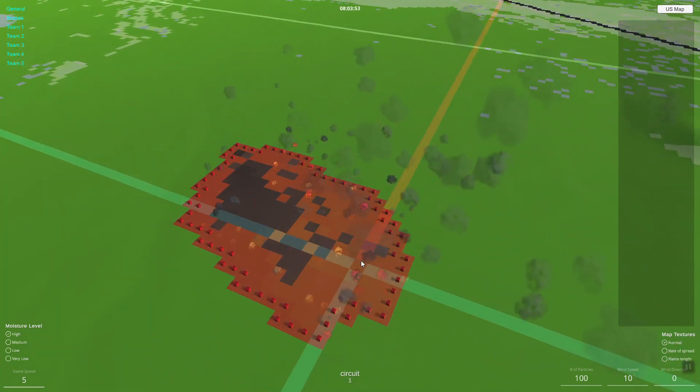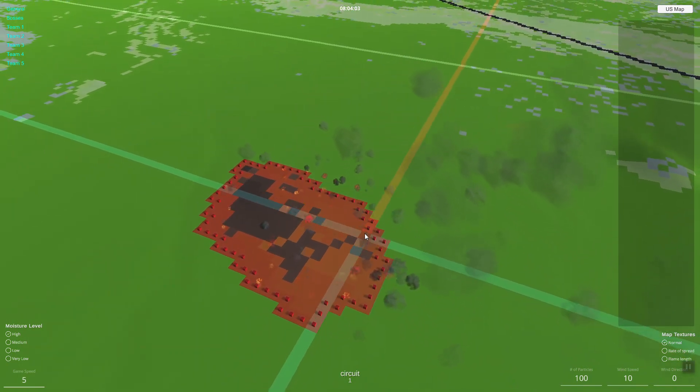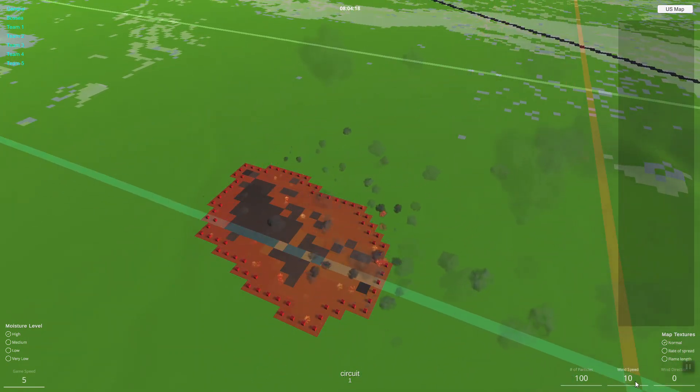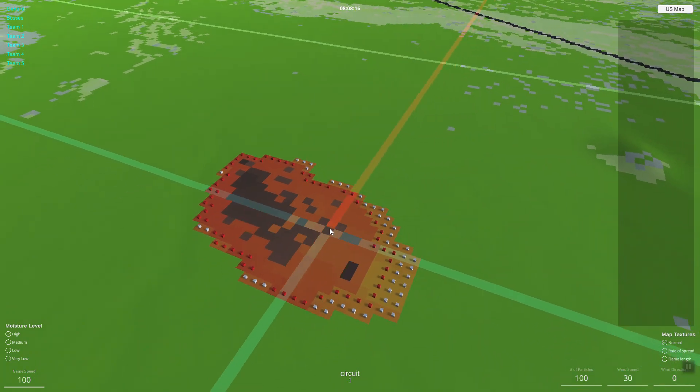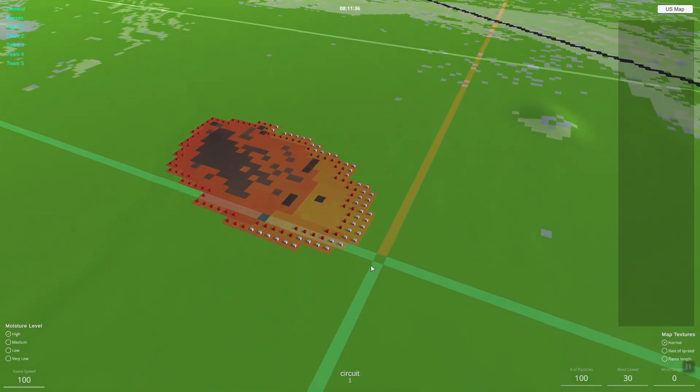Right now there are no spot fires because there's not enough wind, so let's increase the wind a little bit and increase the game speed just to get things going.